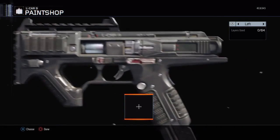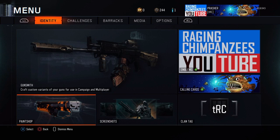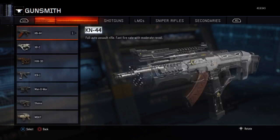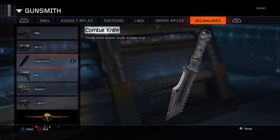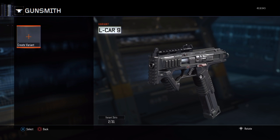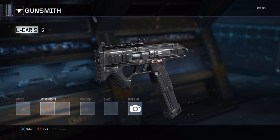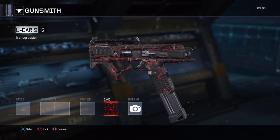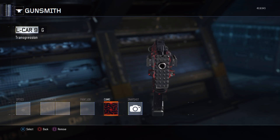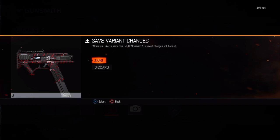Let me navigate to Gunsmith - secondaries, Alcar 9, create a new variant, confirm - and then go to Camo. The Transgression - one of my favorite looking camos right there. It's a really nice camo, looks like molten lava. Yeah, one of my favorite camos in the game, other than Diamond.